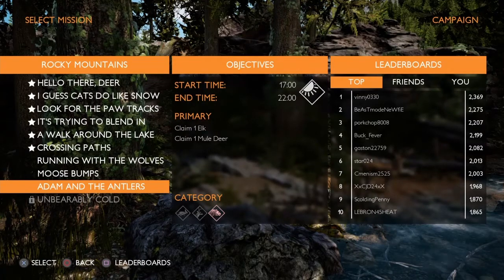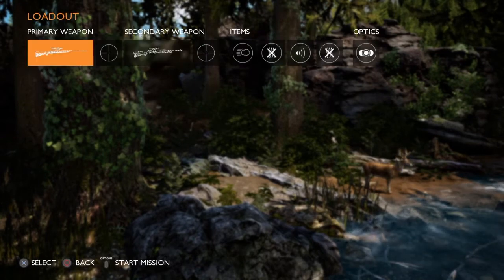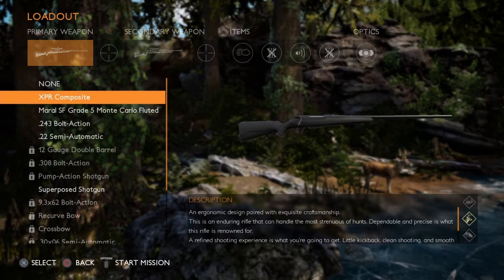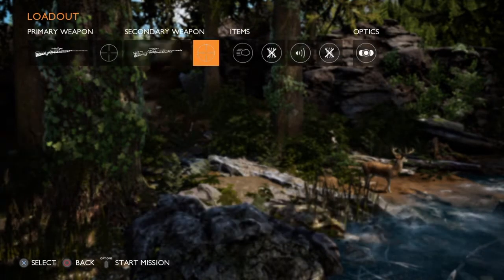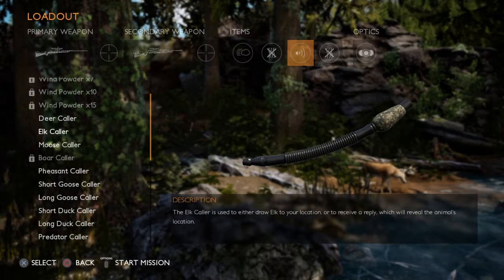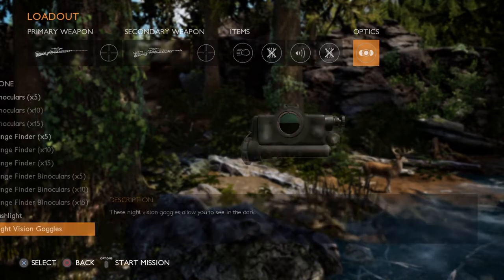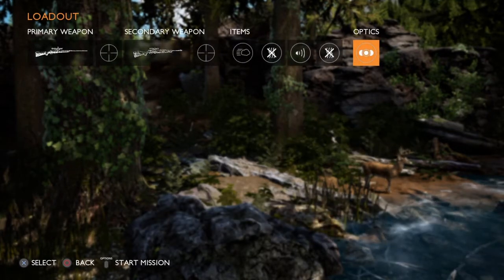So we know we have an elk and a mule deer to find. We'll use these rifles — I'm going to keep that one and that one. We're gonna take an elk hauler with us this time and night vision goggles. I already got them on, so let's go ahead and start this off.